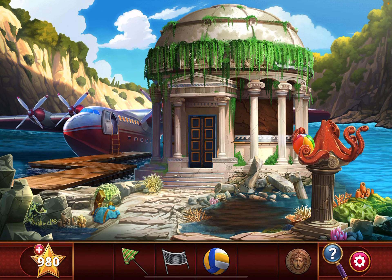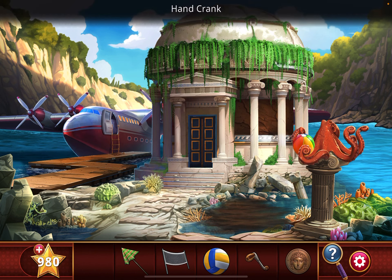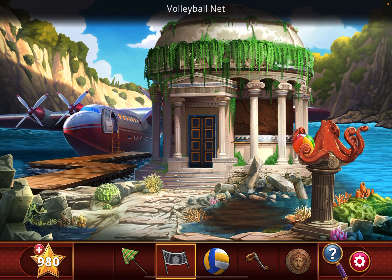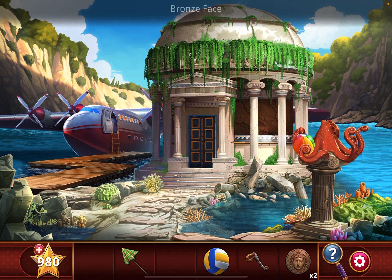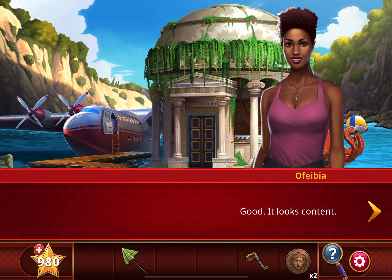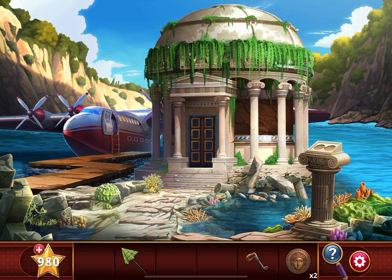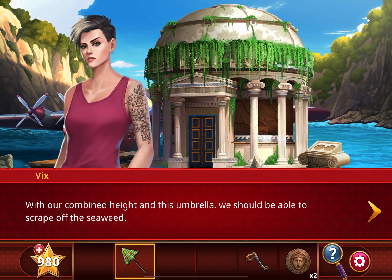First off, move this aside. Grab the hand crank. Notice there's something in the murky water — use the volleyball net to get it out. Take the octopus. Give it the volleyball. And notice the seaweed up there.